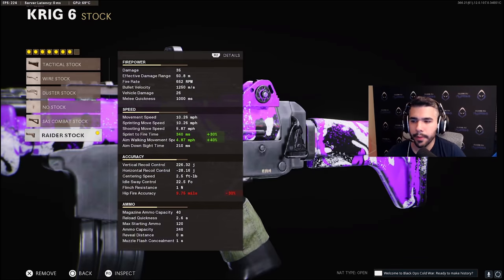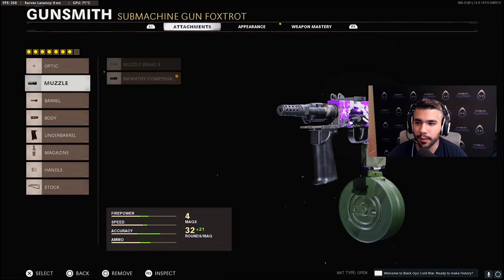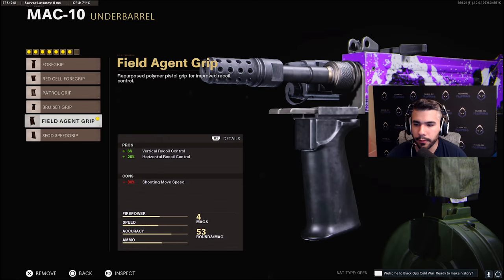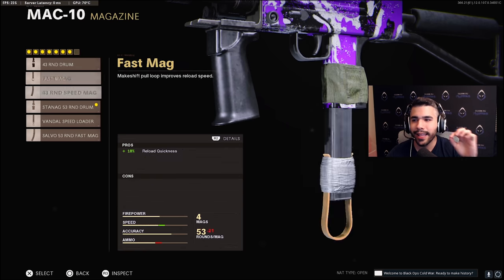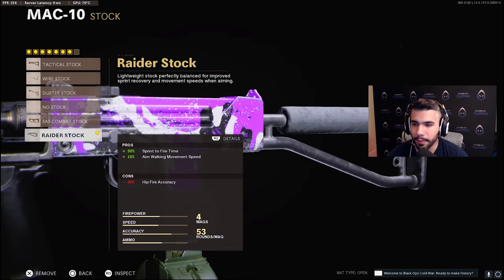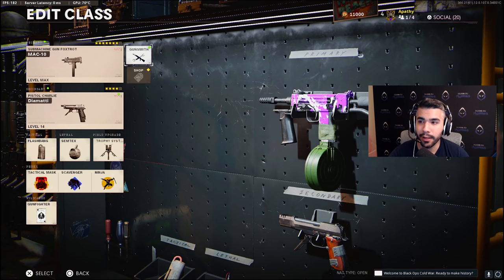Here's a little hidden bonus class — a MAC-10 with the lowest recoil possible, really fun to use. For the muzzle, infantry compensator; barrel, ranger; body, steady aim laser; underbarrel, field agent grip for super recoil control; 53-round drum — this weapon shoots so fast I can't use the 43-round. Airborne elastic wrap and raider stock. It's honestly pretty incredible, but it's not a pro or preset class. If you want to have some fun in league play and dominate, go for it.